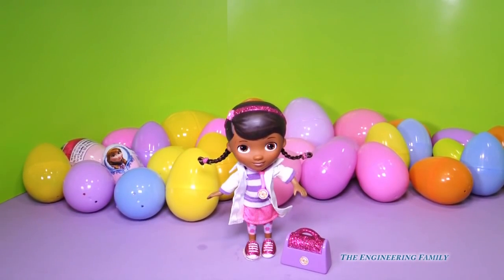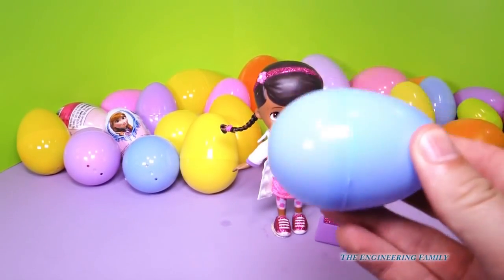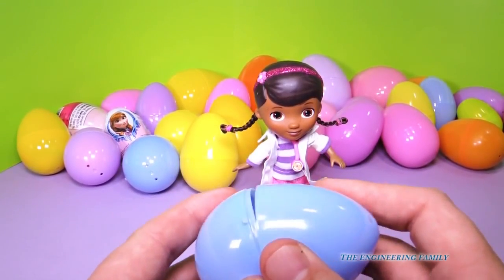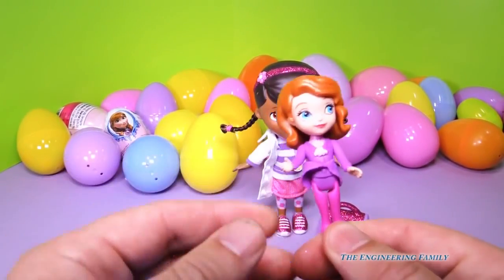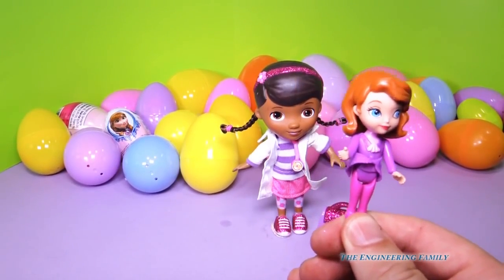Let's get ready for all the fun. Now my assistant's gonna pick egg number two. Let's grab one and see what's inside. A blue egg, I wonder what's in it. I think there's a horse in it. A horse couldn't fit in it. Oh, but Sophia the First could fit in it. Look at that. That's a Sophia that rides Minimus. Who's Minimus? It's her flying horse.